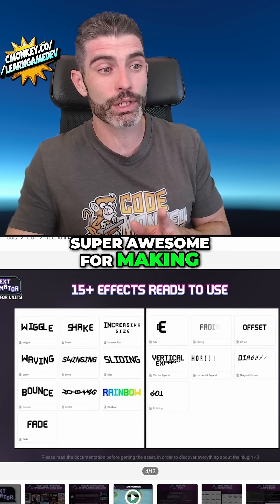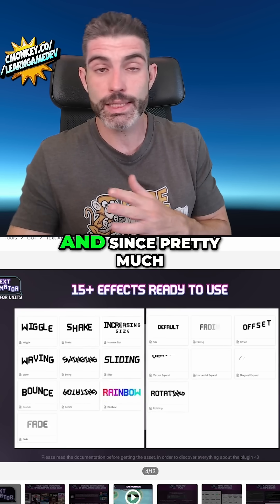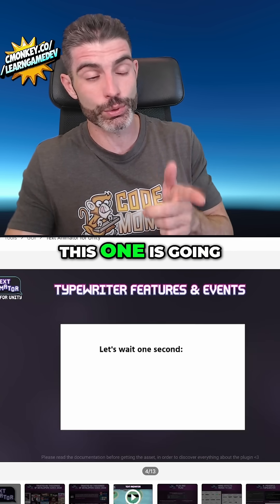The Text Animator is super awesome for making your text look quite a bit more interesting. And since pretty much every single game is going to have text, this one is going to be super useful.